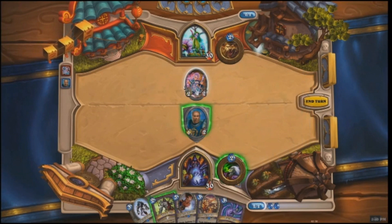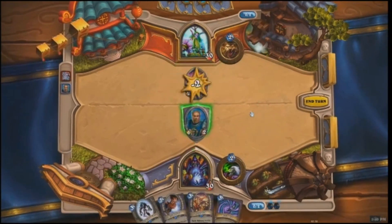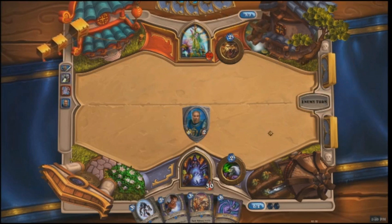The Druid plays a Pint-Sized Summoner, which helps him summon creatures that cost more mana. And that could be a problem for the Warlock, so he wants to use Chaos Bolt to get rid of it quickly. He could've used the Chaos Bolt on a Demon to infuse it with Chaos Energy and make it stronger, but it looks like he really wanted to get that Summoner out of the way.